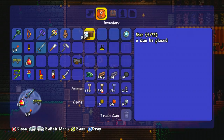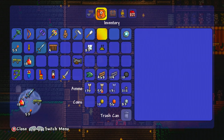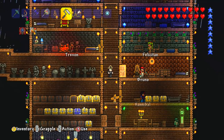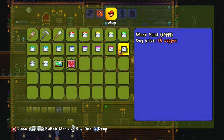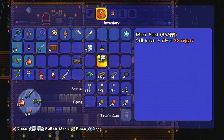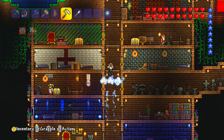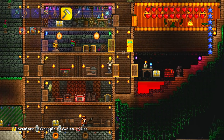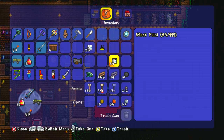I knew I had some white paint somewhere, so let's grab that. I also have my paint roller and paint scraper in case I make any mistakes. Now I just need to go and buy some black paint from Bruno. Please give me the finest black paint you have — luckily it's relatively cheap so I can get quite a lot of it. How do I use the paint again? It's been a little while since I last used it.